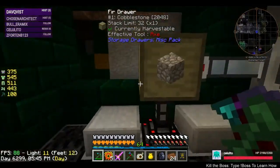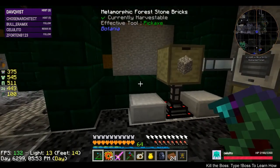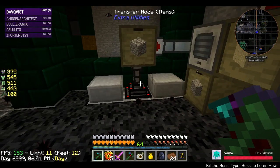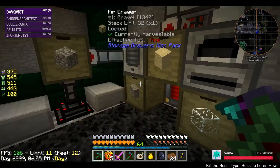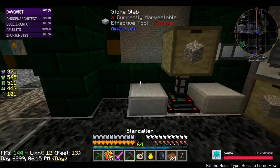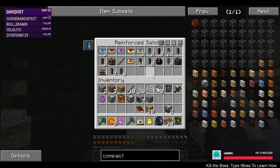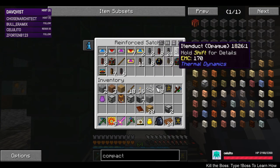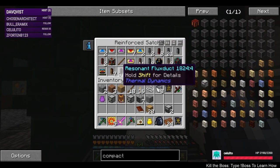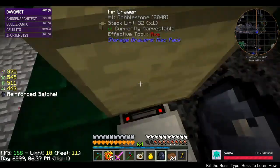We're gonna need either item ducts or transfer nodes. I have a few reader forced servos and item ducts of different variety — I have three item ducts. We're gonna need item ducts. This is against the wall here, so I'm going to want to route this. I can put a conduit — an item duct.